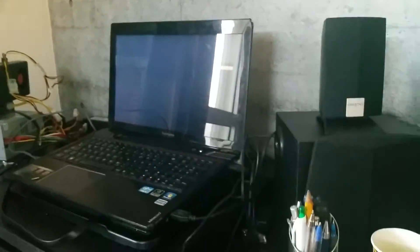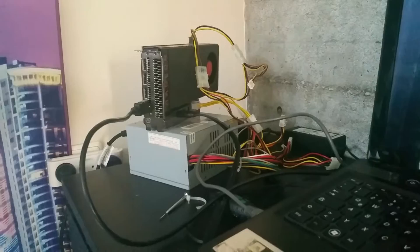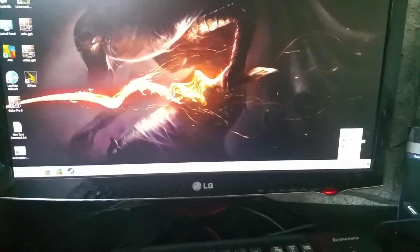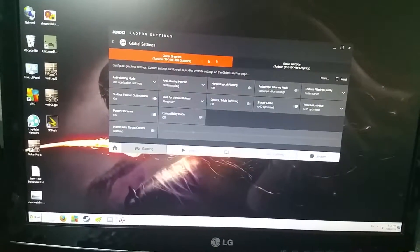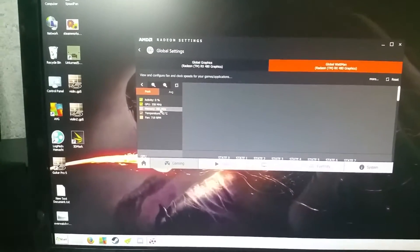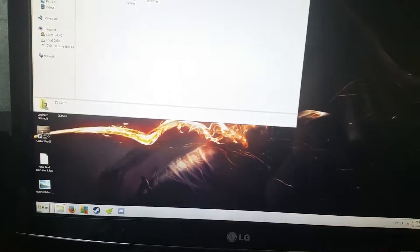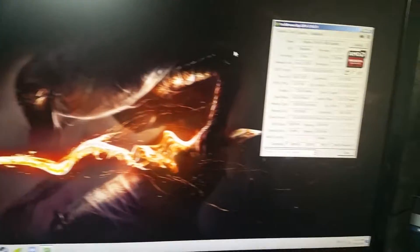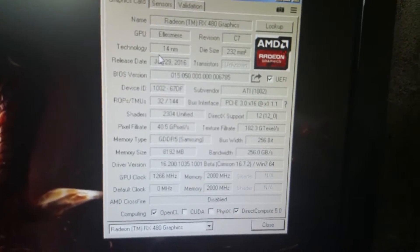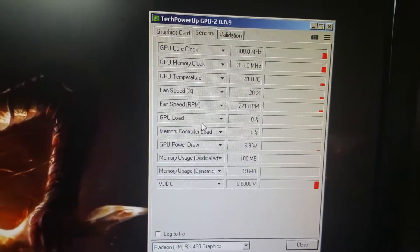With my PC on, the laptop screen doesn't work, which is supposed to be fine. My external display is connected to the GPU, which is now working. The drivers are installed and supposedly working. I can see the statistics here — temperature, load, fan speed. Also the GPU-Z program shows all the statistics.